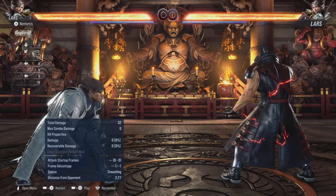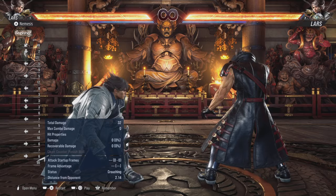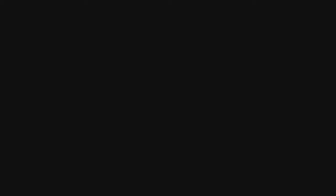Now for his while-standing punishment. Everything said about his standing punishment basically works the same. You have the fastest move, WS4, and the slowest, WS1, which is his launcher. In a scenario where you can get WS1 you can always get the others — WS2,1, WS2,3, and WS4. But in a scenario where you can only get WS4, you won't be able to get WS2,3 or WS1. The principle is the same as standing punishment.